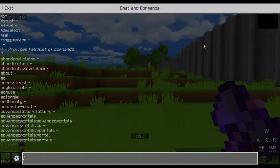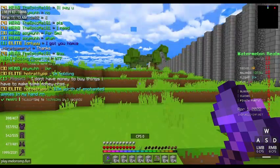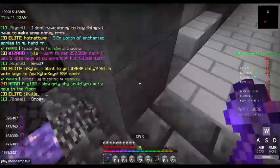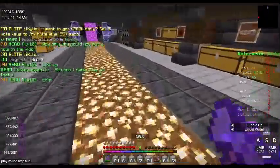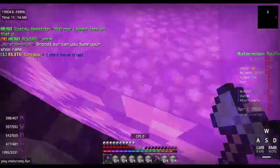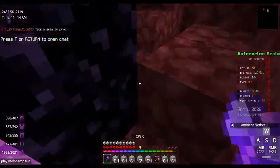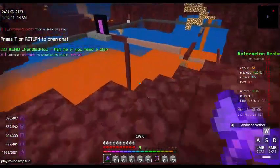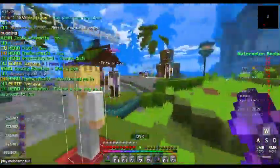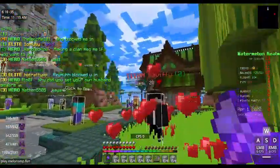Why does it have a timer? It annoys me very much. Why do they do that? They don't normally do that. They actually, I think, copied some of the servers that I've played recently — like, what do you call that again? PlayBlocks. I do not play PlayBlocks anymore because there are some toxic people there and they don't want to check out my channel. But I do not force them. The lobby has really changed since the last time I left here.